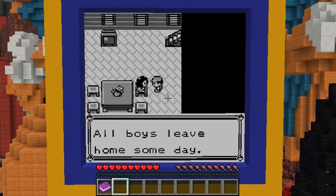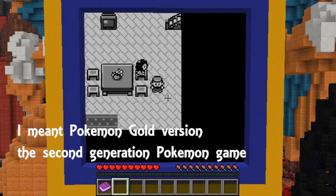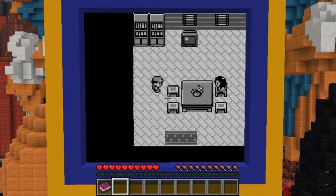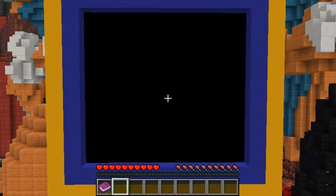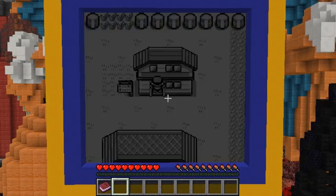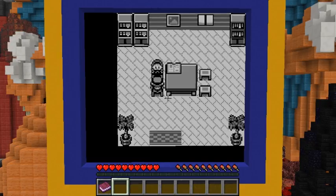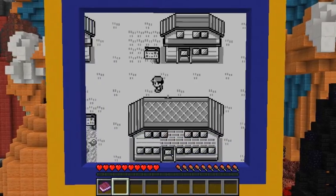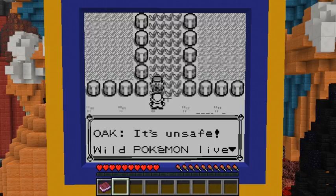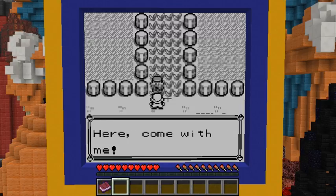'All boys leave home someday,' said so on the TV. 'Professor Oak next door is looking for you.' In the Gold version it's different — in the older version she stopped you as soon as you came downstairs. 'Hi JN, Gary is out at grandpa's lab.' I know how this goes — I go into the grass and get stopped. 'It's unsafe. Wild Pokemon live in tall grass. You need your own Pokemon for protection. Come with me.' Let's follow the professor.